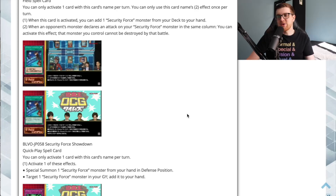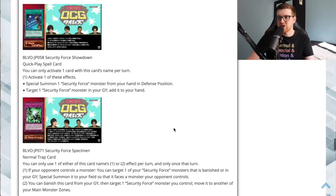Next up is Security Force Showdown, a quick play spell. You can only activate it once per turn, choosing one of two effects: either special summon one Security Force monster from your hand in defense position — which was something this deck was really lacking — or target a Security Force monster in your graveyard and add it to your hand. If you draw multiples, you can add something with one copy and then summon it with the next. Being a quick play also lets you drop a monster into a column in response to something to trigger column-based effects.